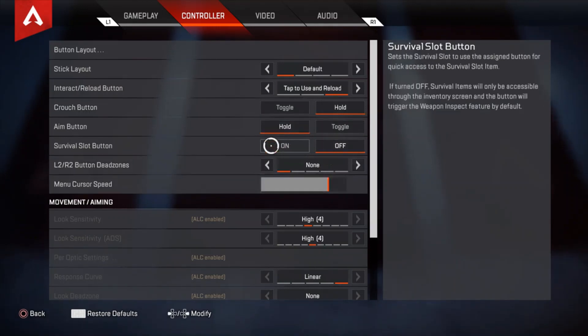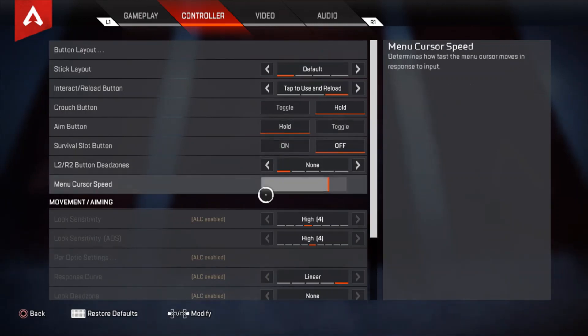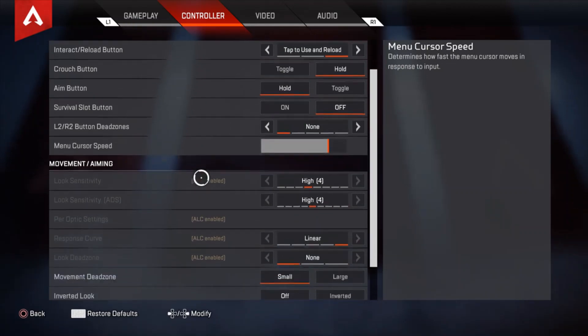My aim button is on hold. Survival slot button is off — that way if you have an heirloom you can mess around with it. My menu cursor speed is set fairly high. This matters for quick shield swaps and looting quickly — you need it really high, not low, otherwise you won't be able to shield swap as fast as you need.